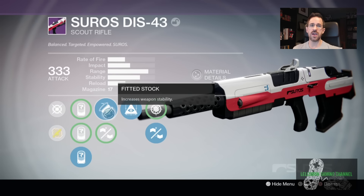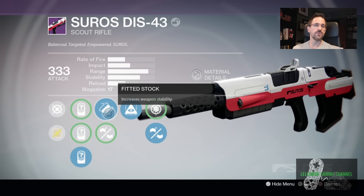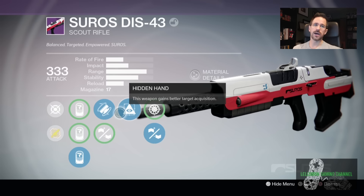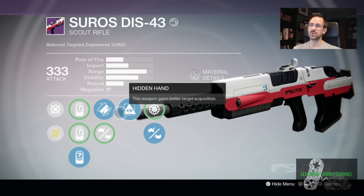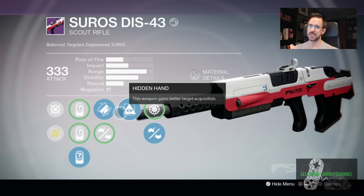You can get counterbalance, range finder, hip fire, outlaw, Icarus — which is dumb — partial recap, take a knee — which is dumb — rodeo, Zen moment — which is great — and full auto, which is actually really good on this because the rate of fire is pretty good. If you get full auto, it makes it even dumber. But the only thing with full auto is then it takes away stuff like hidden hand, triple tap, spray and play, range finder. So it really depends on your play style, but Soros scout rifles have some of the best perks in the game.